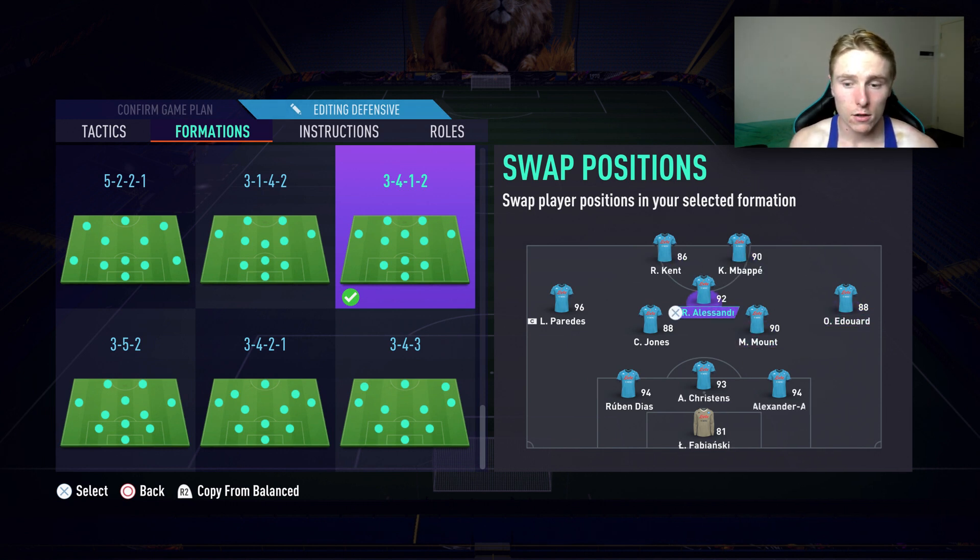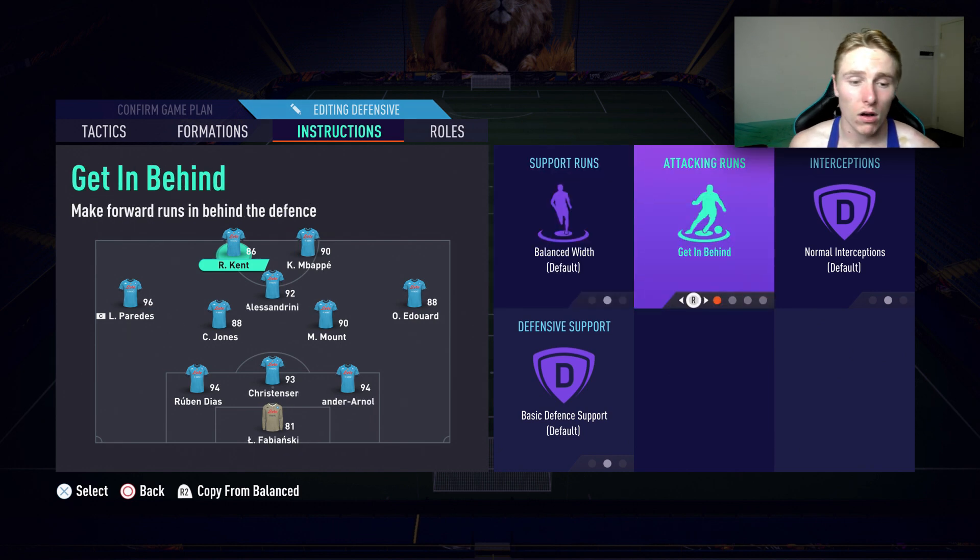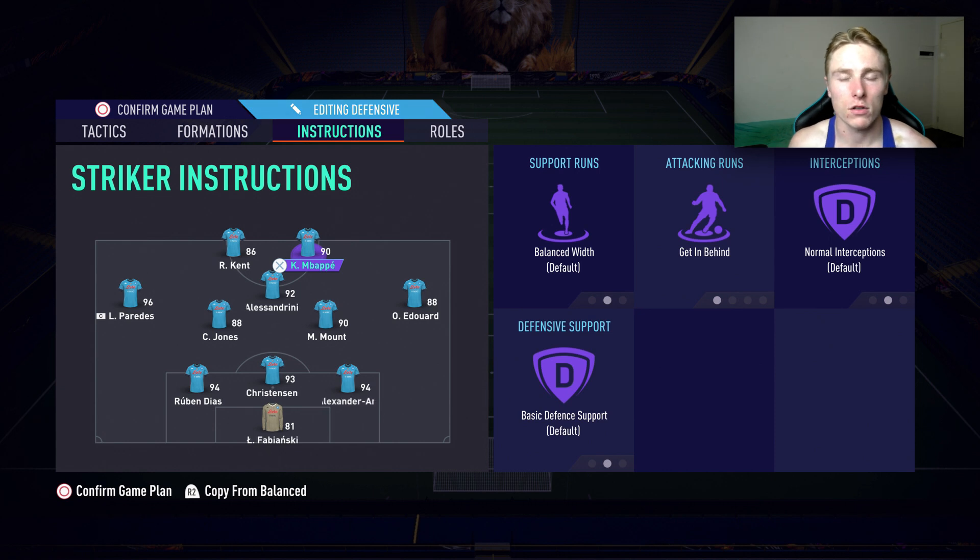For our two strikers, the instruction is going to be 'get in behind.' The reason I want these two on get in behind is because I want them making runs constantly. I'm one man down — I don't want to be too defensive, because that's how you become vulnerable to long shots. I still want to be playing hard, putting pressure on my opponent. By leaving them on get in behind, they're making runs and giving me attacking options throughout my attack.